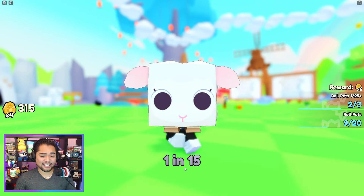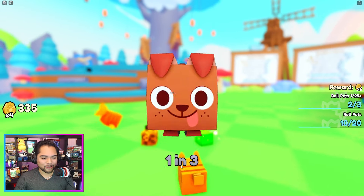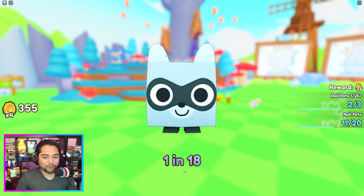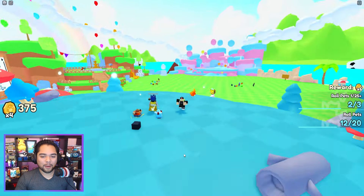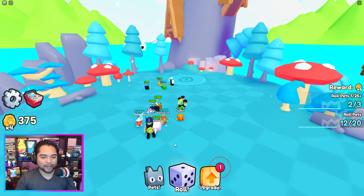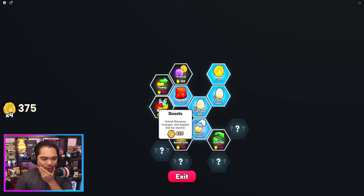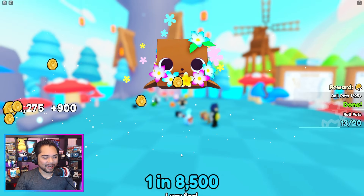I don't know if this is my type of game. Just kind of standing around rolling the pets on the screen is not really fun, especially if there's nothing else to do. But I'm assuming in the future they're probably going to add some parkour maps where we can earn some stuff. We're probably going to get a whole bunch of different areas where we can get a whole bunch of different eggs. The auto-roll, leveling, trading — there's boosts as well. I want to get this auto-roll just so that I don't have to click the bottom button.